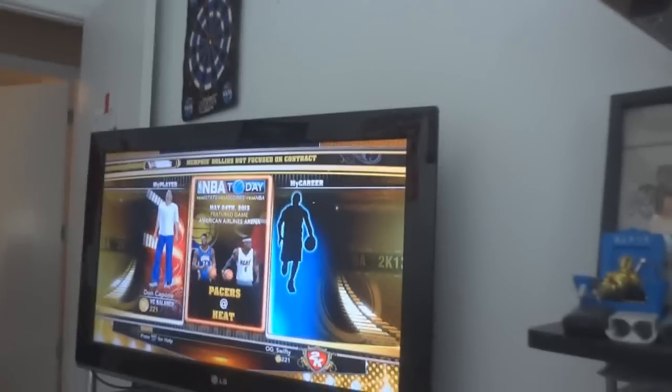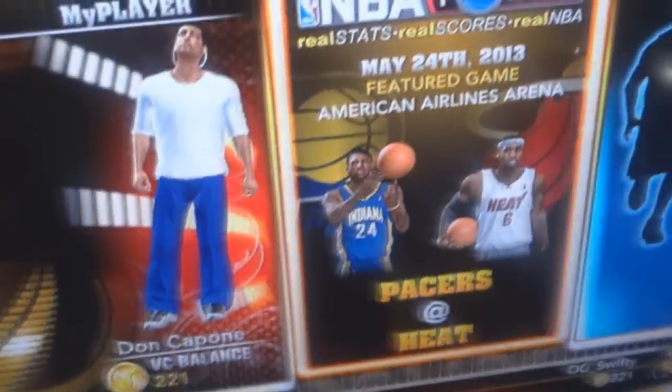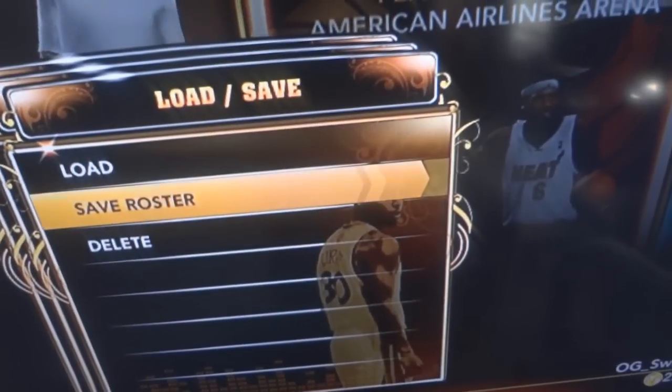This is how to delete your MyCareer without going to the website. You can see my Asian Baller here. What you have to do is go back and go to Options, then go to Delete.